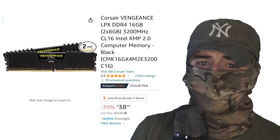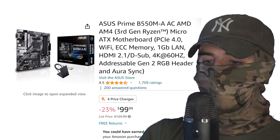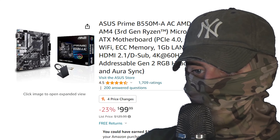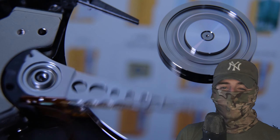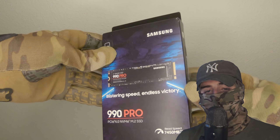For the RAM, I had a couple of old Corsair sticks laying around — eight by two for 16 gigabytes of memory, which I thought would work decently. For the power supply, I did not have one. I literally started this project with everything in mind except for the power supply — you know, just the thing that's required for the motherboard to even attempt to post. For the motherboard, I got an ASUS Prime B550M-AAC, AMD AM4 third-generation Ryzen micro ATX motherboard with PCIe 4.0, WiFi, ECC memory, 1 gigabit LAN, HDMI 2.1, D-sub 4K at 60Hz, and addressable Gen 2 RGB header with AERO Sync. For storage, I went with the Samsung 990 Pro series one terabyte M.2 drive — I don't want my wife relegated to the dark ages with some spinning platter.